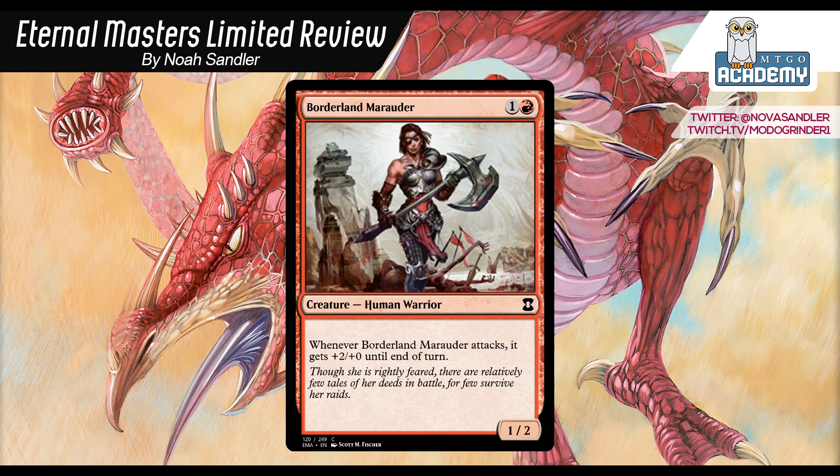Borderland Marauder: 1 and a red, 1-2. When it attacks, it gets +2/+0 until end of turn. So you play it turn 2 and it starts attacking as a 3-power creature — it gets damage in very quickly. It's basically the best thing you can do on turn 2 as a red deck, and it gives a lot of value to your burn spells like Firebolt, Carbonize, Flame Jab, which you can use to get rid of blockers and keep getting through for 3 every turn, then eventually finish your opponent off with burn. It goes best in aggressive decks like Red-White Tokens and Red-Green Beats, but is also decent in more grindy decks.